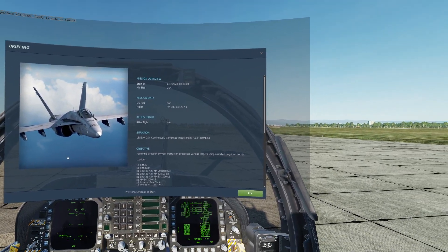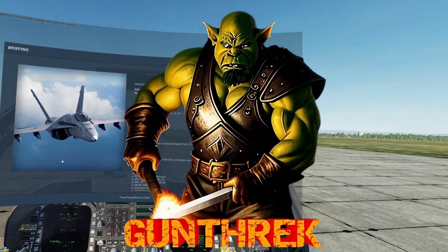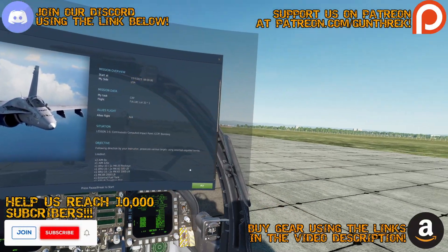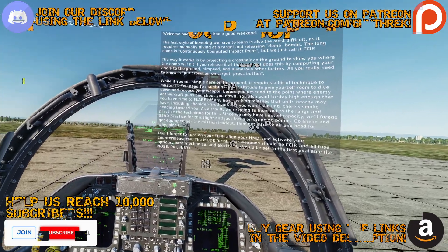Hello and welcome back aboard the cockpit of the F/A-18 Hornet. We're continuing to run through the flight school campaign that I developed for this aircraft. Today's mission is going to be CCIP. Links to the files are in the description.